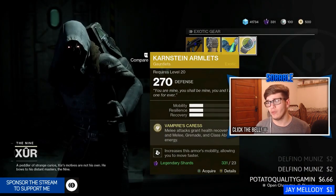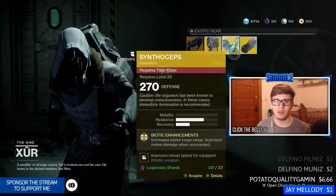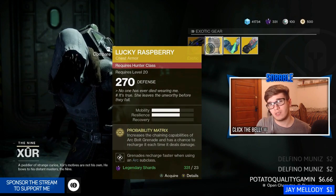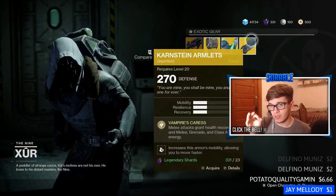So this week as a whole, I suggest three out of four exotics. I suggest the Hard Light, the Synthiceps, and the Karnstein Armlets. The Lucky Raspberry, as I explained, is class-specific and not very good. I would a thousand percent pick up the Hard Light, Synthiceps, and Karnstein Armlets this week.